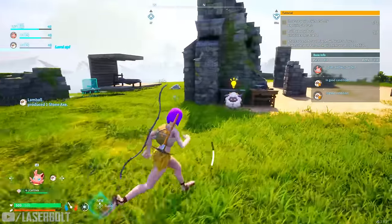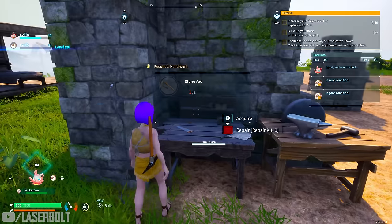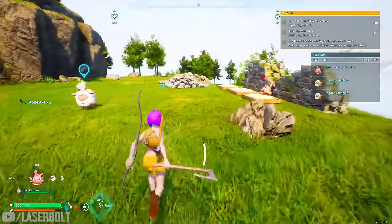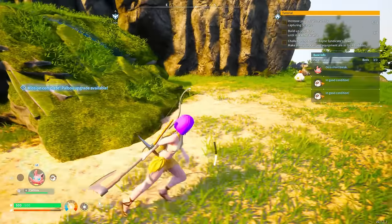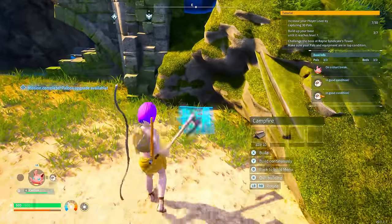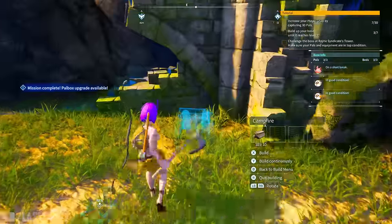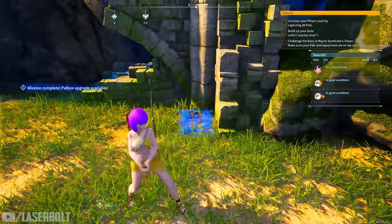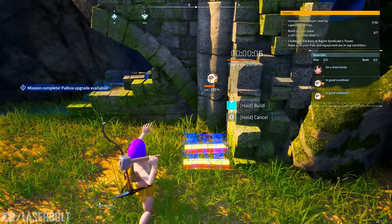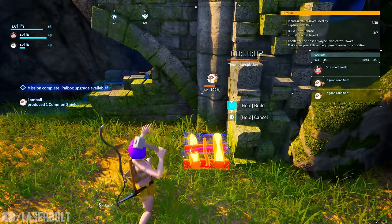After you have your pickaxe, step two is to make a campfire. You want to build this before you hit the night cycle, because once night hits the wind starts pushing in, it gets cold, and the cold starts affecting your health — you could possibly die if you don't have a campfire. So set up a campfire as quickly as you can so you're not caught without one at night.